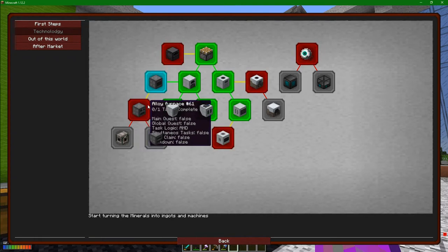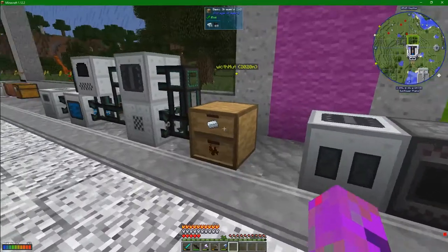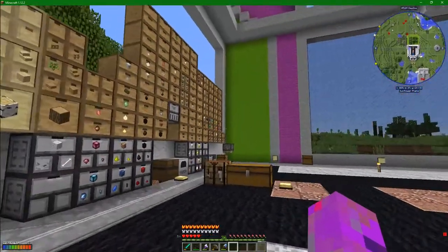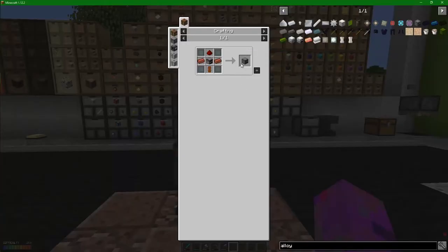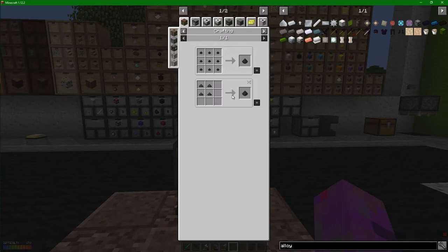Down here we have something called an alloy furnace. You might remember I made a blast furnace before, but now we need to make an alloy furnace. It doesn't look too difficult - we've got some bricks and a furnace. This basic plating though - it's lead plate and graphene dust. Let me show you how we make this: we literally just put coal dust in the manufacturing.